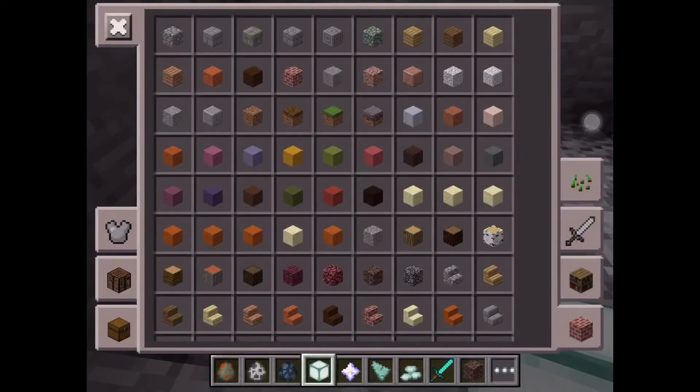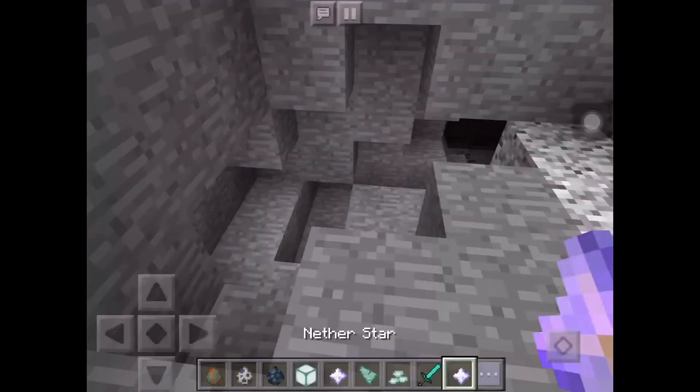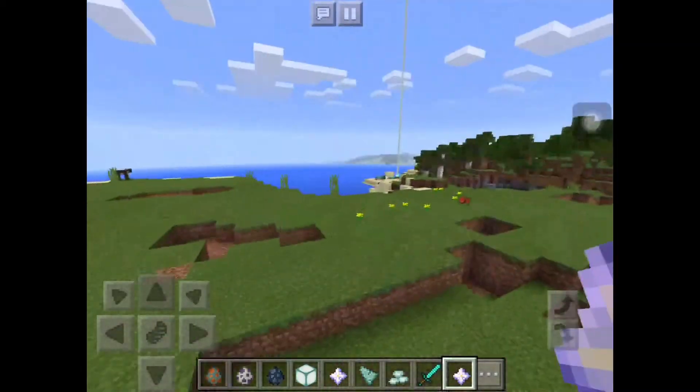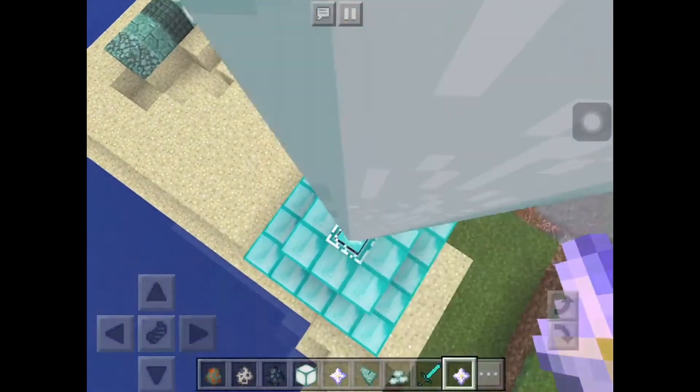We have our nether star, so let's go into our inventory and have a look. We have our nether star, which we can use to make a beacon. So we can make one of these fabulous beacons.